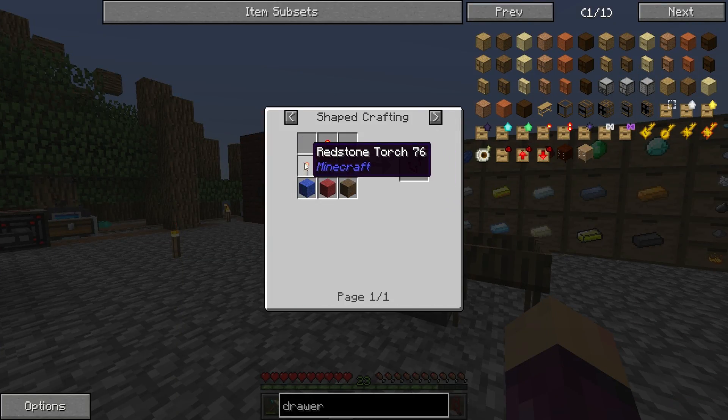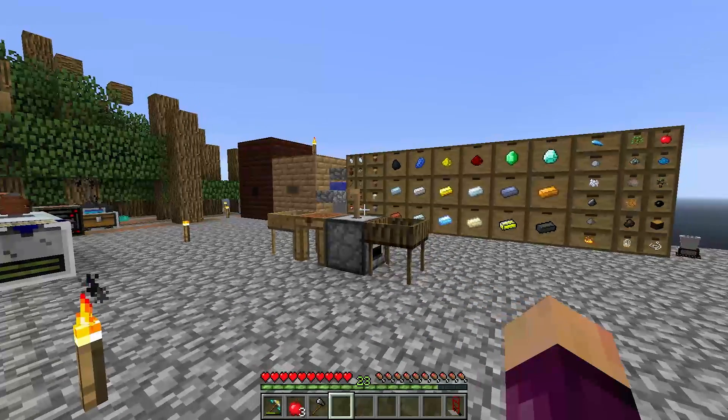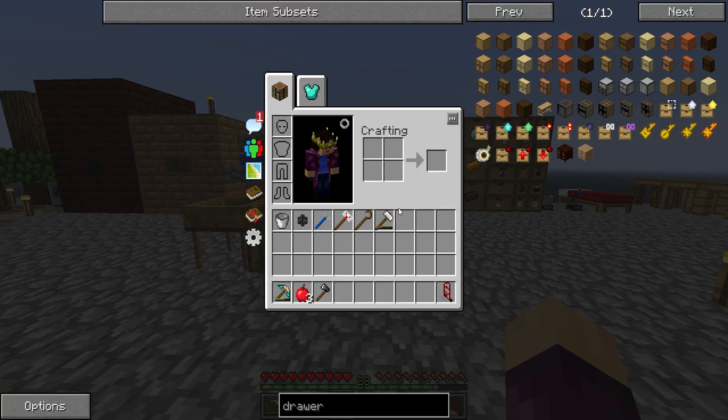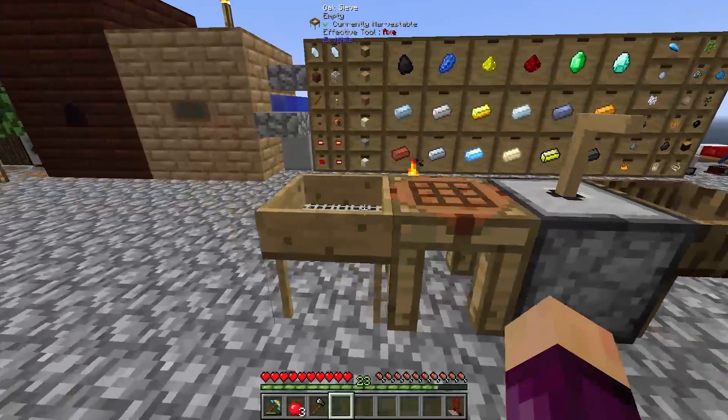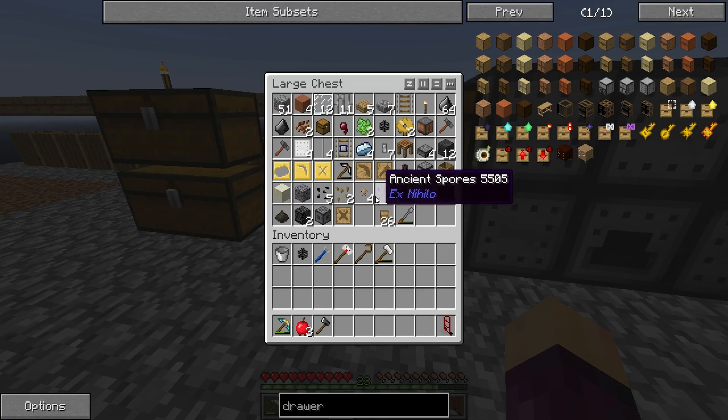The hardest bit is going to be making the redstone comparators because both require one piece of nether quartz, and right now we have no nether portal and no way of getting nether quartz. I'm fairly certain the nether is going to be a skyblock nether, but there is a much easier way for us to get nether quartz — through sifting soul sand.